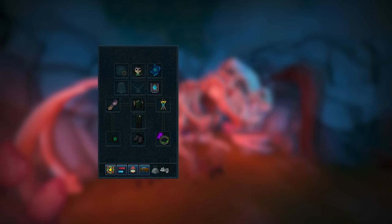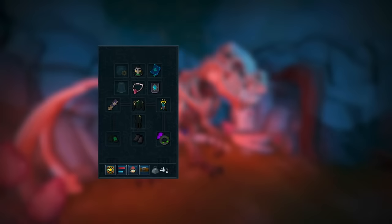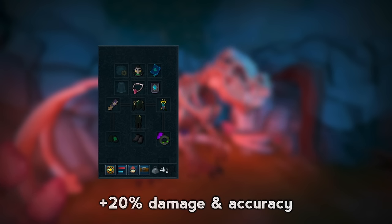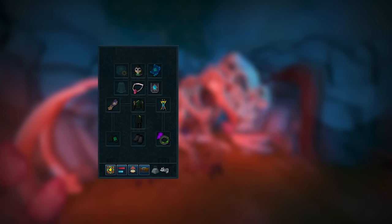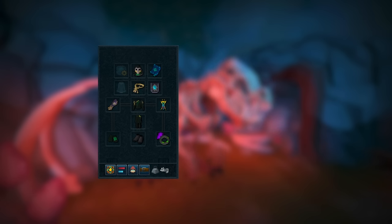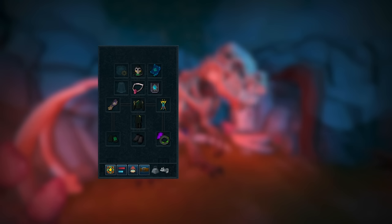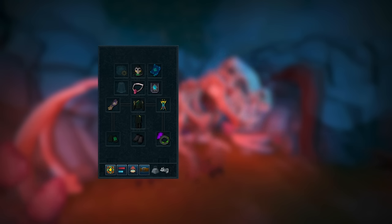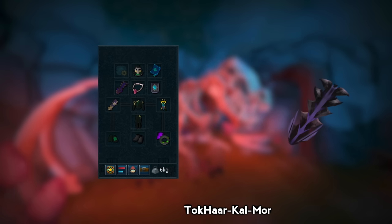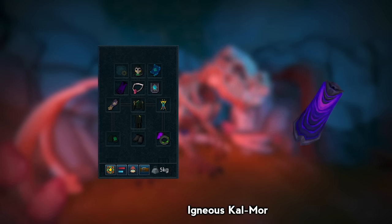In my amulet slot, I've got a Salve Amulet E equipped for plus 20% damage and accuracy when fighting against undead enemies. The Salve Amulet E is extremely good at Oseus, and the only alternative if you have it is the Necklace of Salamancy. For our cape slot, we're going to be using an Obsidian Cape, but other options include a Legends Cape, a Kiln Cape, or a Zuk Cape.